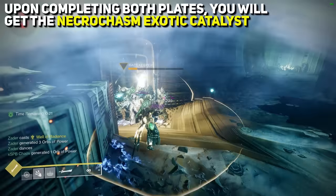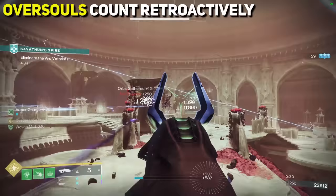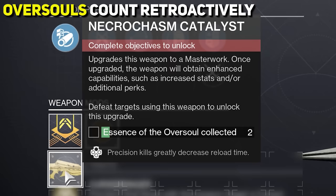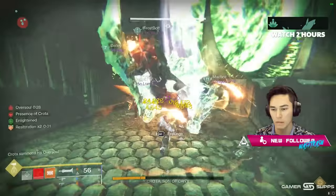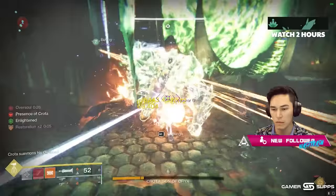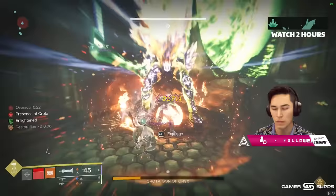Upon successfully completing both encounters, you will be awarded the exotic catalyst for Necrocasm. To actually complete the exotic catalyst, you will need 35 Essences of Oversoul. Similar to the Necrocasm quest, the Oversouls count retroactively — I had already received two, and the moment the catalyst was acquired they automatically counted. The jury is still out on the best way to farm Oversoul. It is theorized that Crota is the best farm, but as soon as we have something concrete, we will have a pinned comment down below.